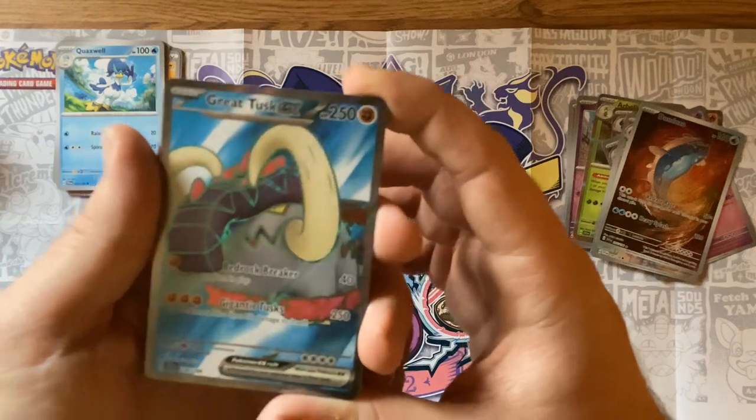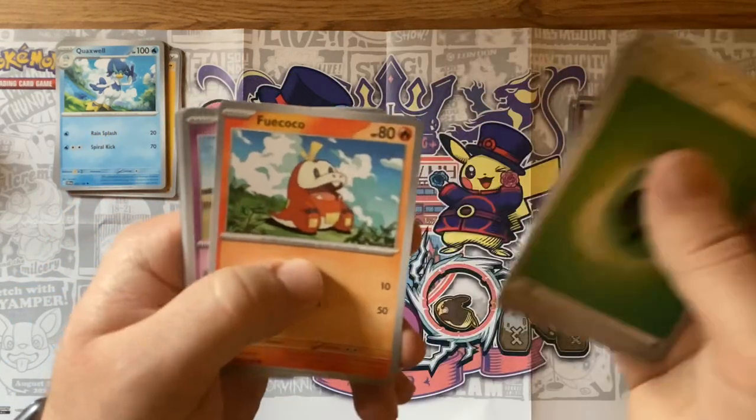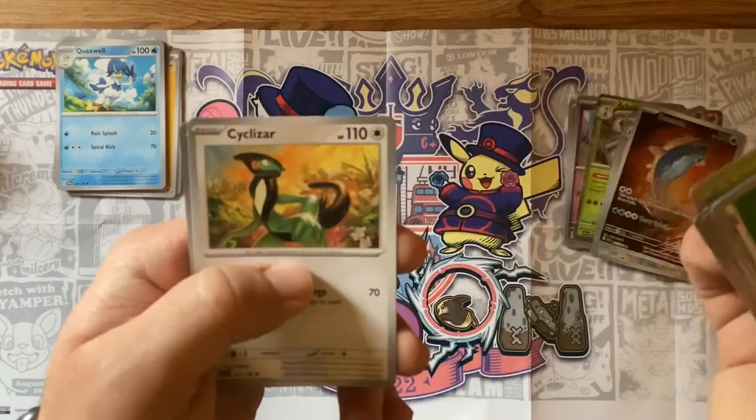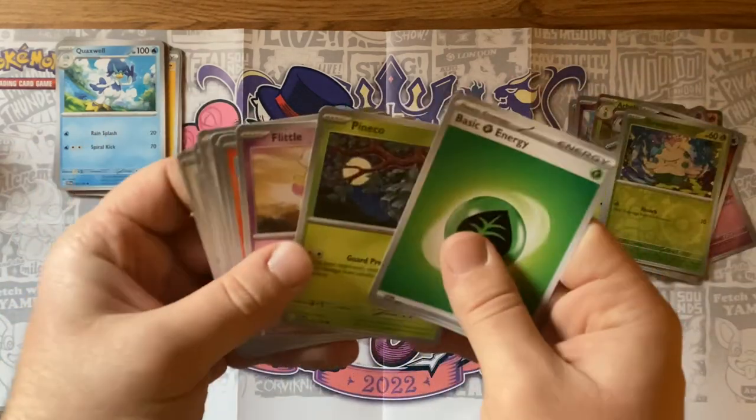We got a basic Pineco, Flittle, Fuecoco, Drowzee, Exp Share, the Toadscool, Cyclizar, and Shroomish. I think I'm starting to figure out how to open these packs.